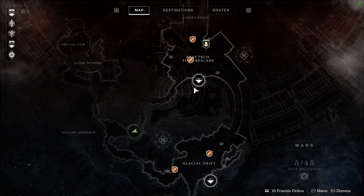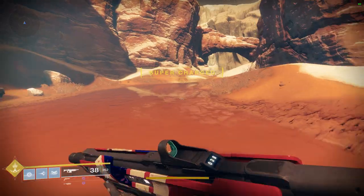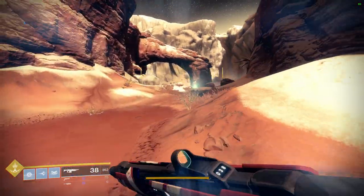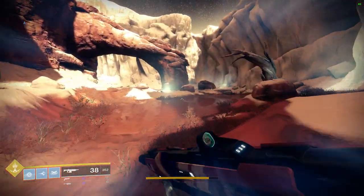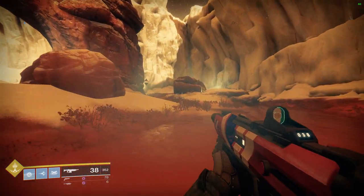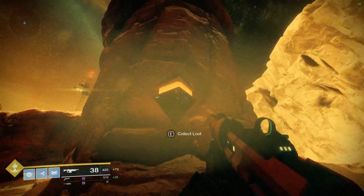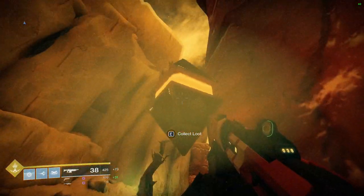On the map, head up towards Dynamo Approach — this is what you'll see. The first cue is the noise that tells you you're close by, and then it's open.